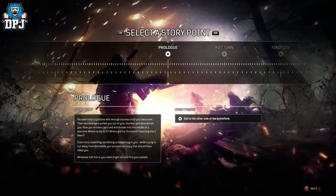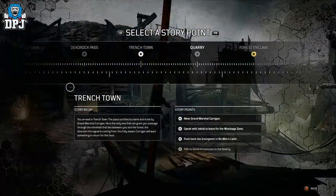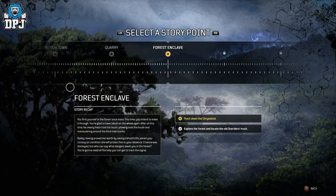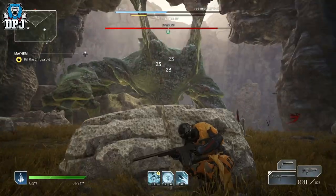You will eventually get to a place called Forest Enclave, which is the 7th chapter in story. For some it might take a while to get here, but once you do you have no choice but to fight this boss called Prizaloid, who is quite a big fella.